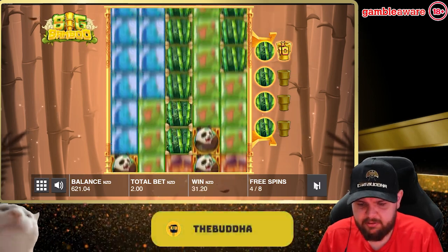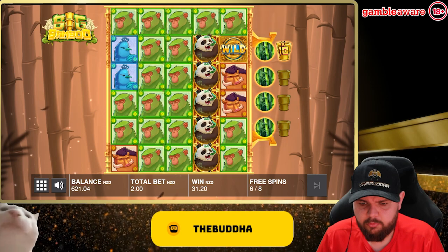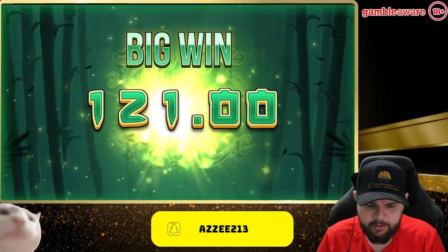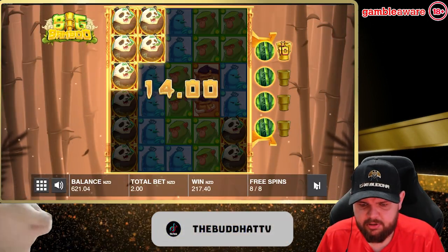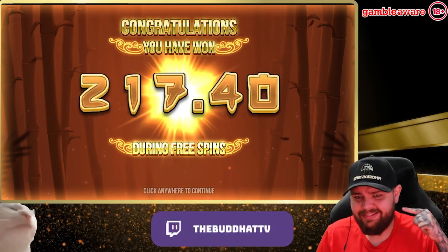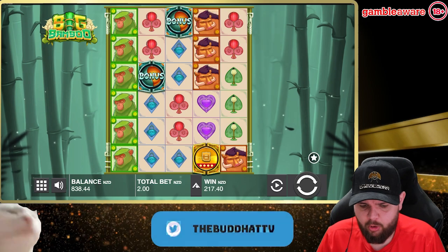Come on, where are the coins at? Coins! 121 on some buffalo. Last spin here — she dies on us. If you do want to play yourself, head to the description. You'll find the top link in the description or in the comments — heylink.me forward slash the Buddha. Click on that link and you can find what you want to find. All our links are there.